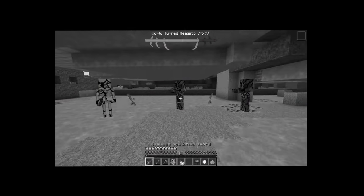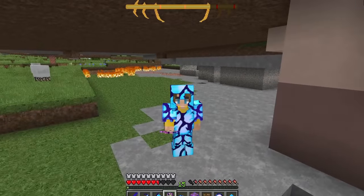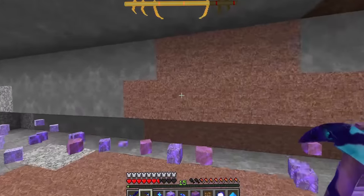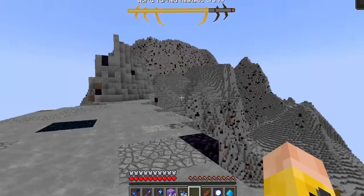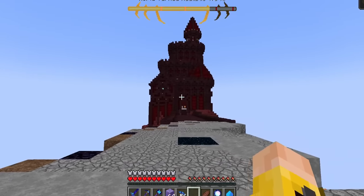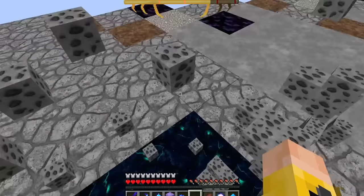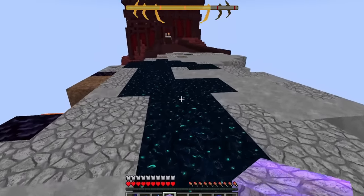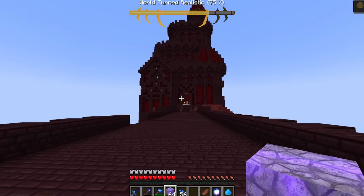My new skulkified armor is turning every mob I get close to even scarier than they were before. I also used the smithing table to skulkify my totem of undying, which looks really weird now, but I'm going to save this for the end battle — it might come in handy. This pick is also really fast — it mines quicker than I can even do it in creative mode. I'm going to the nether fortress now. This isn't the normal nether — it's like an abandoned island with a random castle on it, and it also leaves a skulk trail behind me wherever I go.